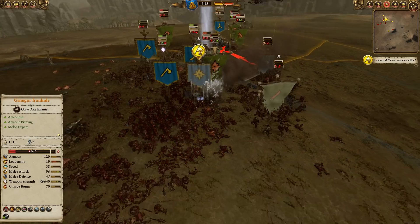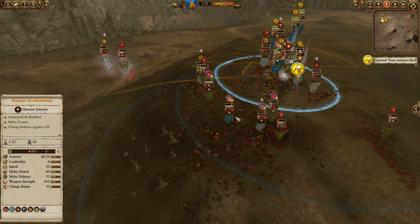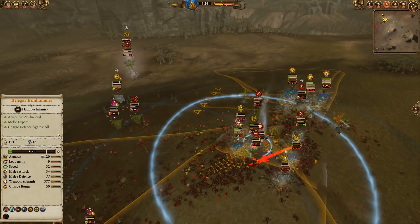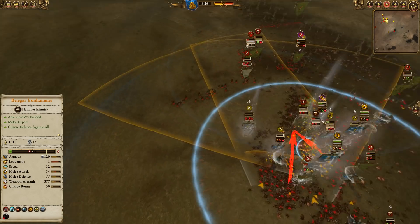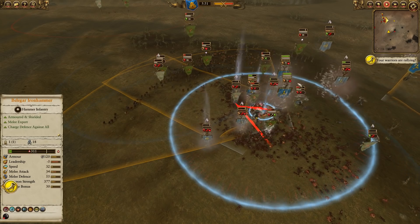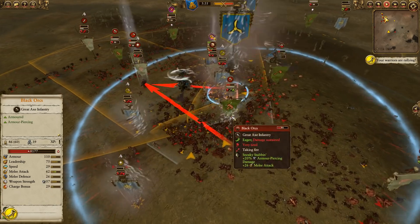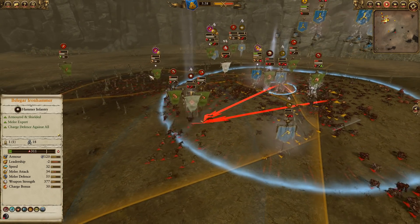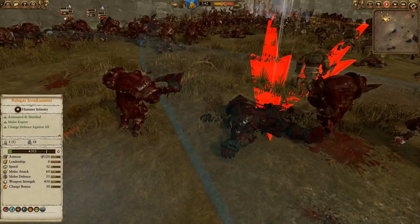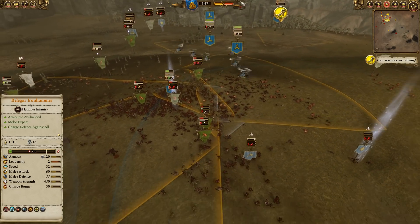One hit on Belagar routes him off — down to 300 HP — and suddenly the balance of power is exactly even. The Slayers are almost gone, and the Grumbling Guard actually routed off. Now it's just a matter of whether the Norgrimlings Ironbreakers can hold out, maybe using up the rest of the Gyrocopter ammo to chase down routing units. Grimgor has also routed off — both lords on both sides getting routed. Grimgor actually gets picked off by the Brimstone Guns.